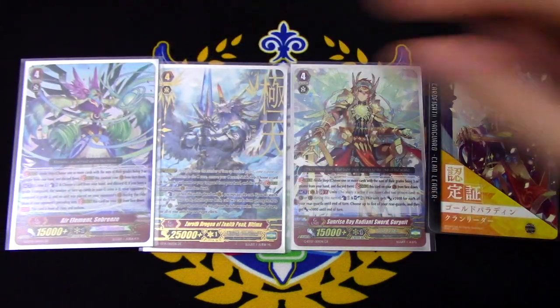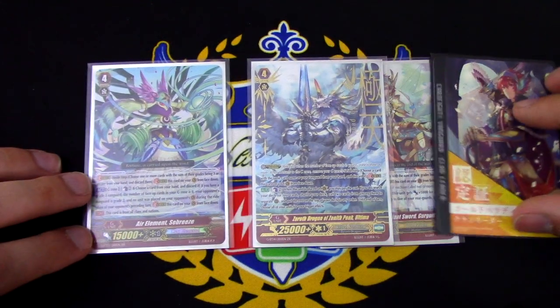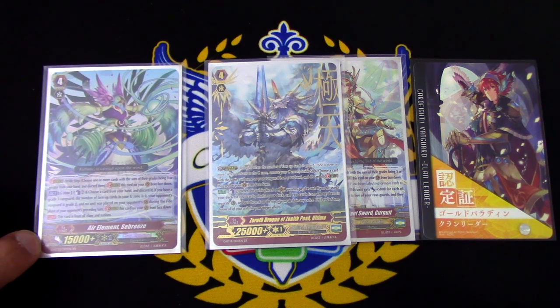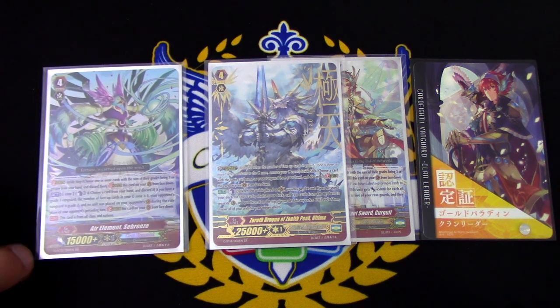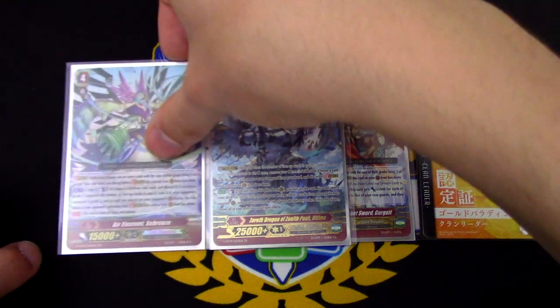Last but not least for our one-ofs, we have Sabreeze. Sabreeze's skill is Act, Counterblast 2, main phase: choose a card from your hand and discard it. If you have a grade 3 Vanguard and the number of face-up cards in your G zone is zero, your opponent's Vanguard is at grade 2, and no unit was placed on your opponent's Vanguard circle during the ride phase of your opponent's preceding turn, stride this card onto your Vanguard circle from face-down. This card is Krai Mental, so it is of all clans and nations. That was all of our one-ofs in the deck, excluding the G Guardians.